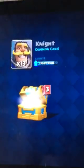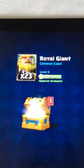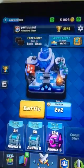From the crown chest we got 22 gold, 2 gems, 13 knights, 21 ice spirits, 23 world giants, and 7 fireballs.